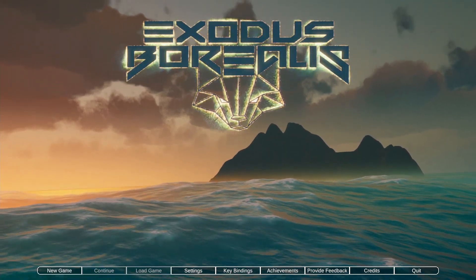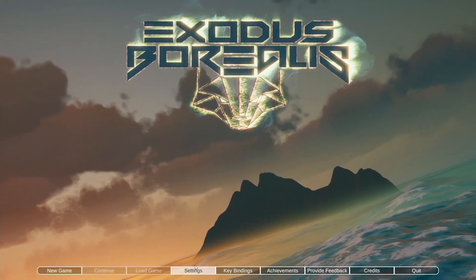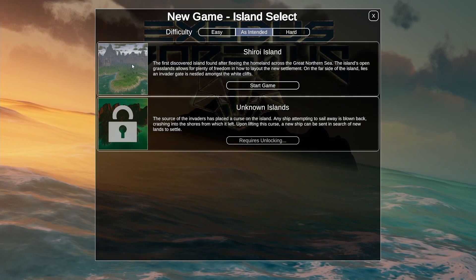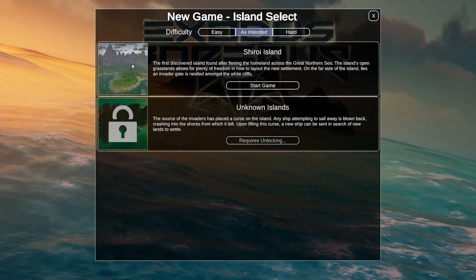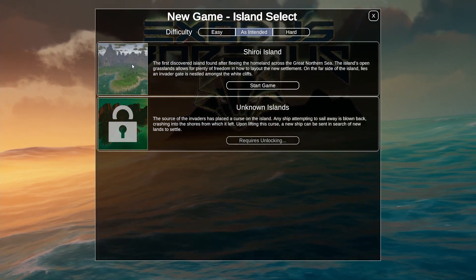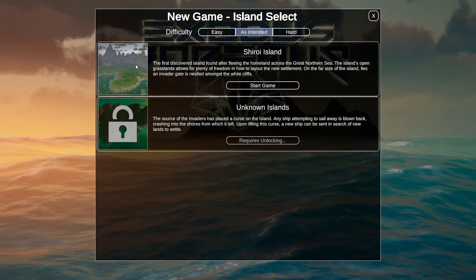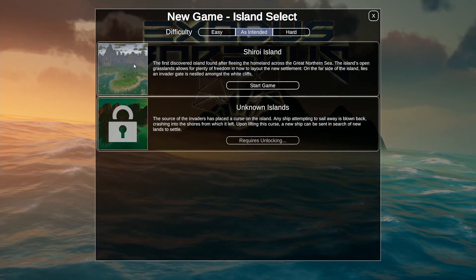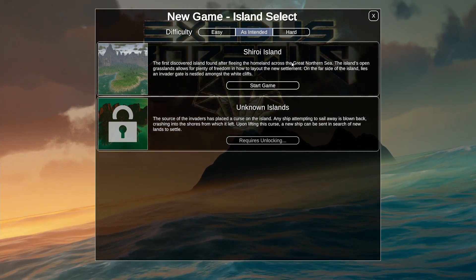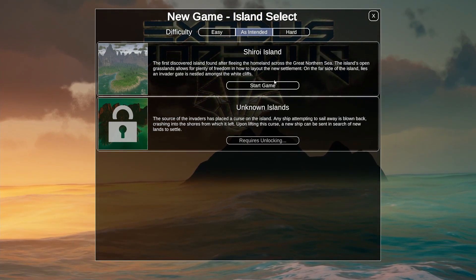Hello everyone, welcome to Exodus Borealis. New game, Island Select: Shiori Island, the first discovered island found after fleeing their homeland across the great northern sea. The island's open grasslands allow for plenty of freedom in how to lay out the new settlement. On the far side of the island lies an invader gate nested amongst the white cliffs.